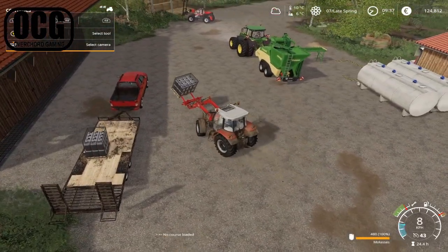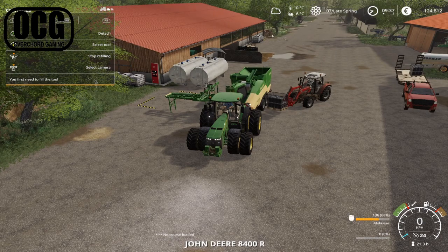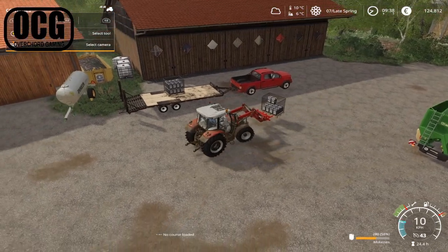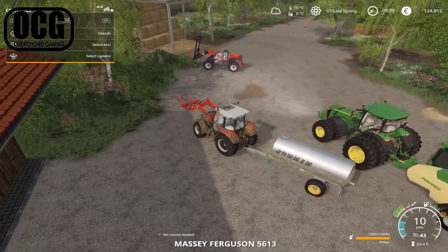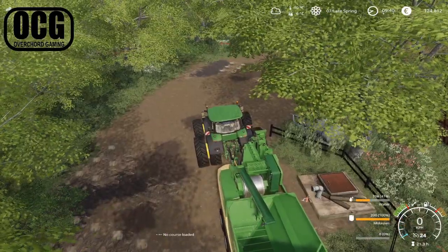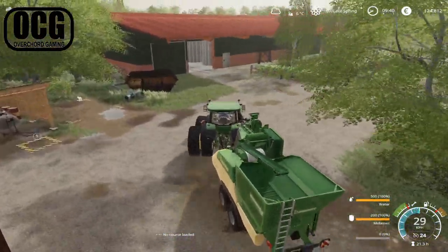We'll start off with getting some molasses loaded on - just got to find out exactly where the fill point is. Looks like we've got molasses going in - it takes 200 liters at a time, so that's about half of what was in the first pallet. We'll put that one back on the trailer for now and see if we can get some water in as well. It doesn't seem to want to fill up from our water trailer, so we're going to try taking it down to the water point. 500 liters from the tap, no problem, but it doesn't seem to like the Joskin trailer for some reason.